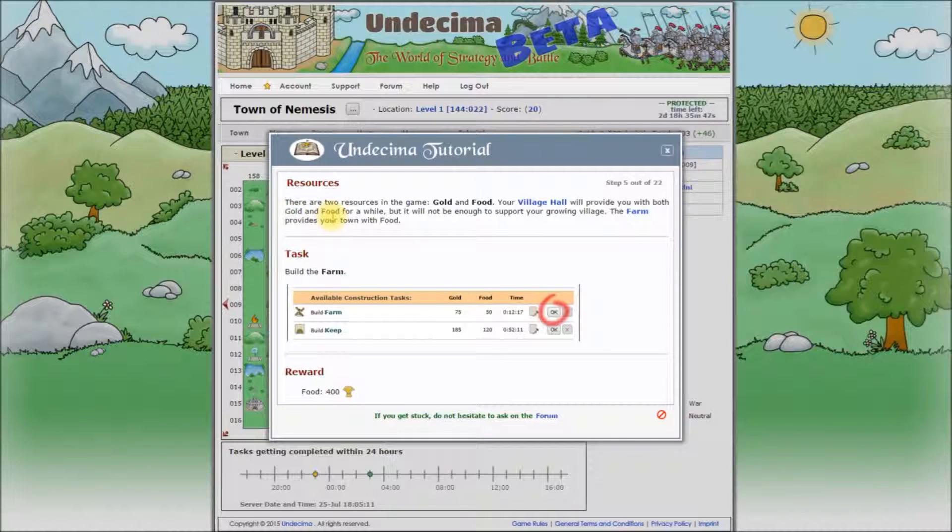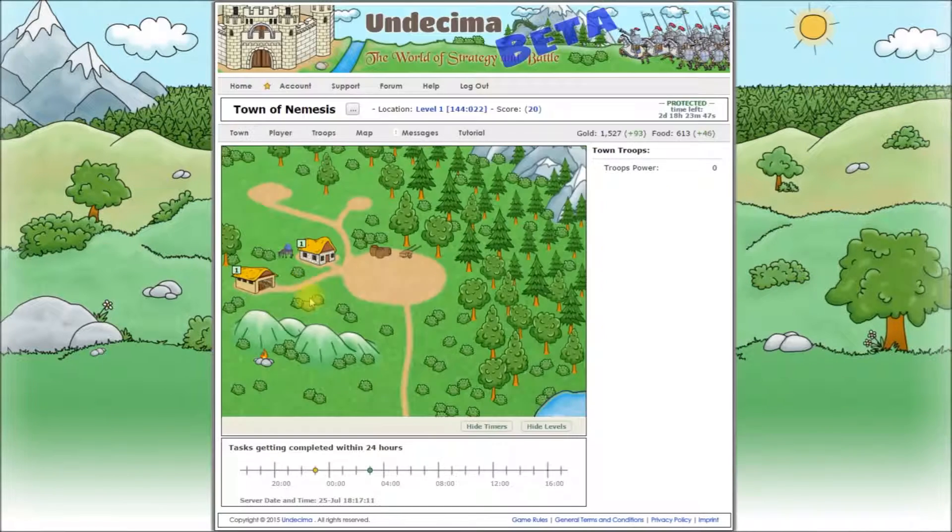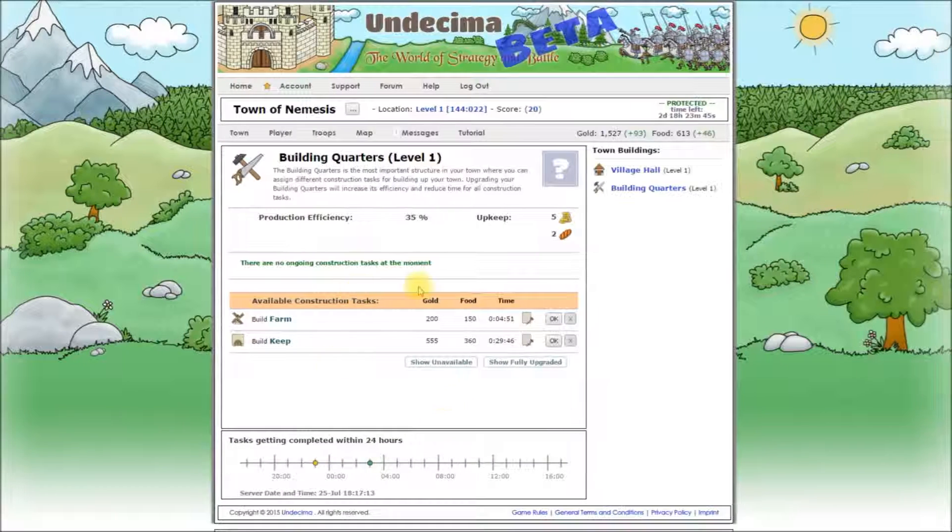Resources. There are two resources in the game: gold and food. Your village hall will provide you with both gold and food for a while, but it will not be enough to support your growing village. The farm provides your town with food. Build the farm. Let's go to our town and open the building quarters.